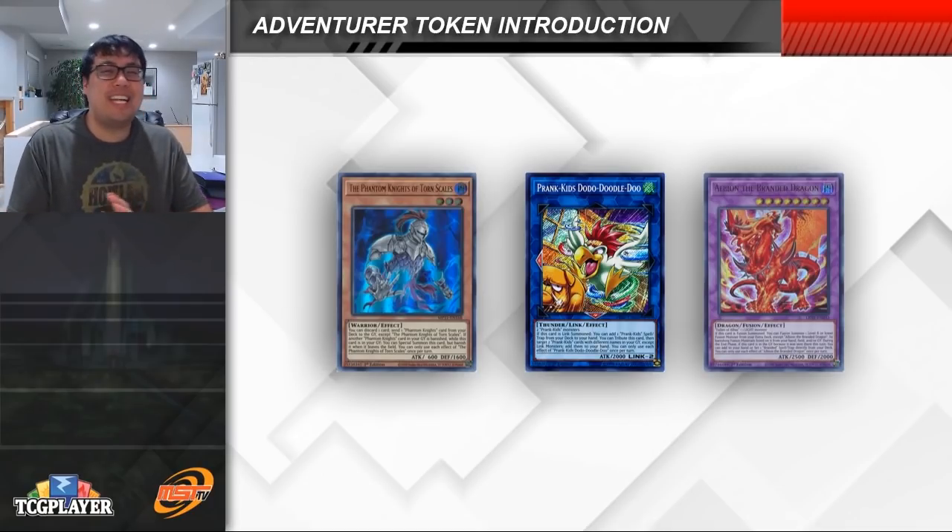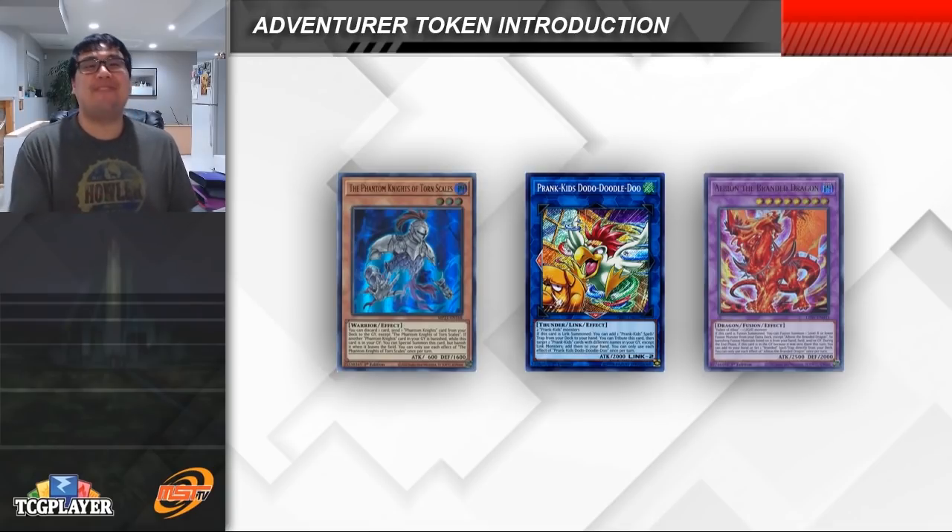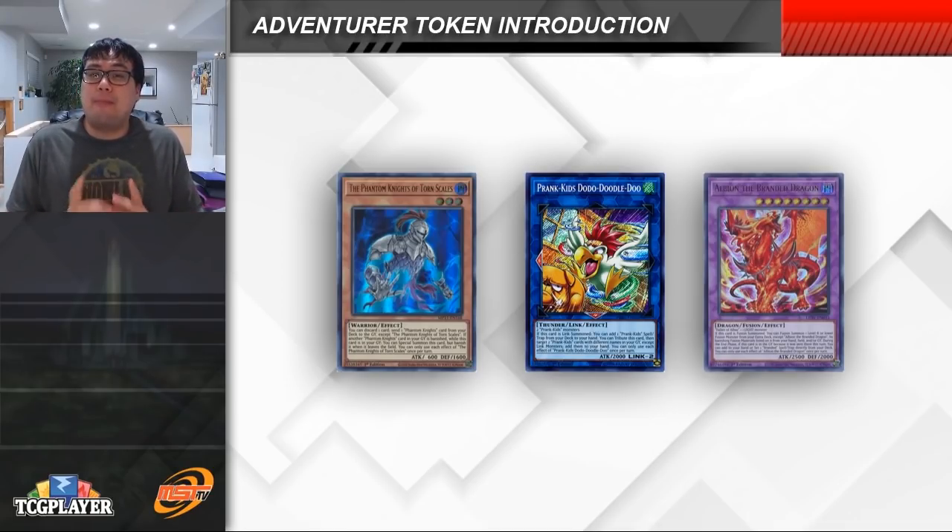That's it for today's episode. The Adventurer Token stuff is really cool — it's a lot simpler than people expect, but it does seem really free to set up that Omni Negate so easily and allow your deck's combos to go through. It's important to understand how engines like this work because if you're playing any sort of modern Yu-Gi-Oh, there's a strong chance you'll be running into this engine splashed into any number of decks. Strategies like Phantom Knights, Prank-Kids, and Despia are all ready to use the Adventurer Token engine, so make sure you understand what these cards are, what they do, and how to play around them.